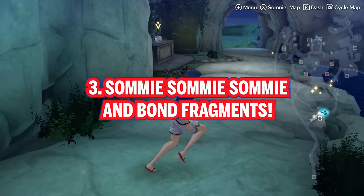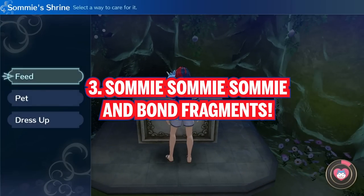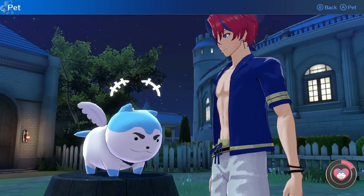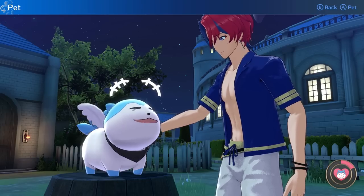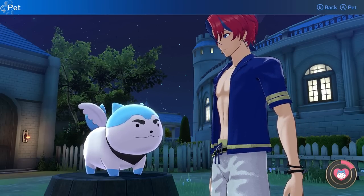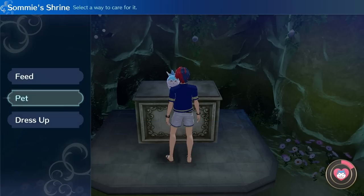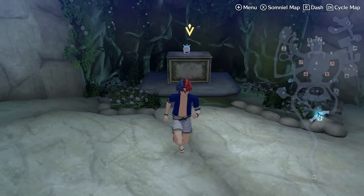Tip three: the Grotto. At the Grotto, never forget about Sami. Make sure you pick up the sparklies — those are always bond fragments. Also give some love to Sami: you can pet him or feed him, and he'll poop out some bond fragments for you. Just rotate between feeding and petting him once or twice, and you should get at least 100 to 200 additional bond fragments — easy free bond fragments every visit. We got 100 just from giving him a couple of pets.